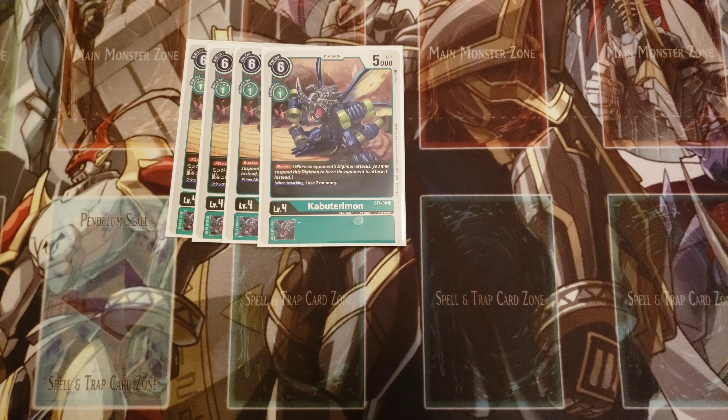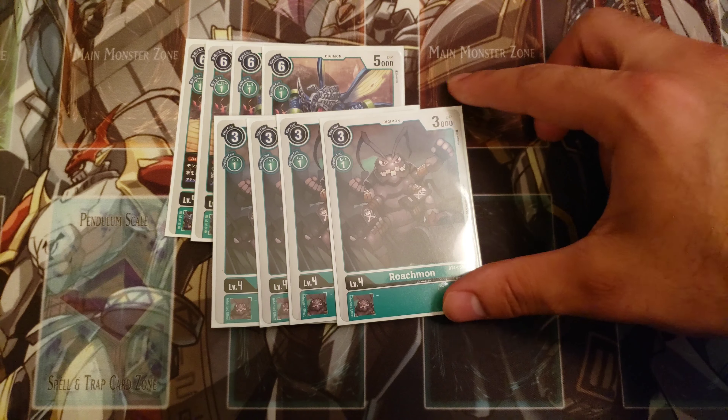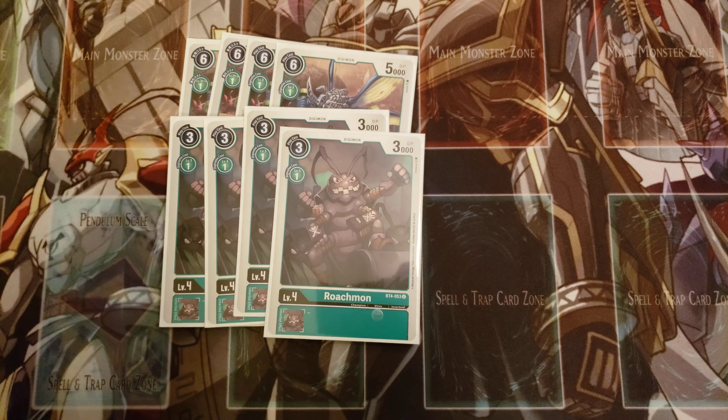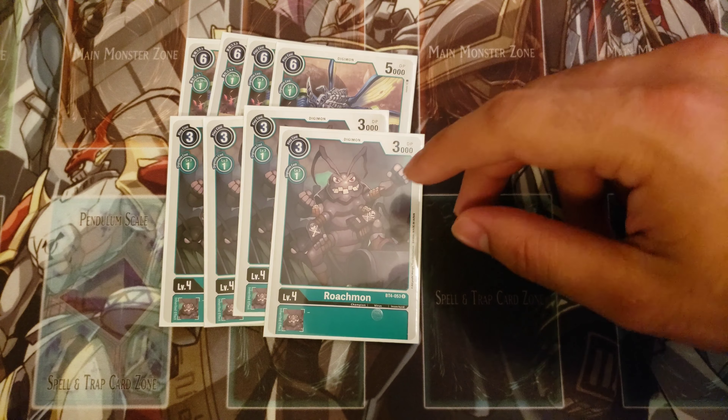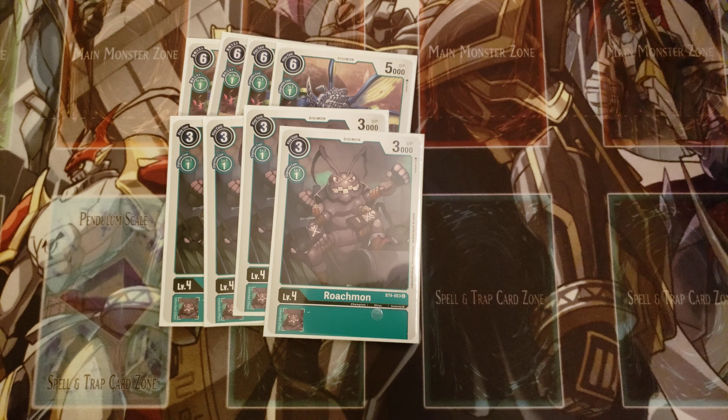For the level fours, I'm playing four copies of Kabuterimon — the blocker from the starter deck. It's a one-cost evolution blocker for green, which is super playable in pretty much every green deck. I'd recommend Woodmon if you're scared of DP reduction, but overall Kabuterimon is better in general scenarios. Also playing four copies of Roachmon. He's a three-play cost, one-cost evolution Champion — absolutely crazy stats. He is only 3000 DP, so be aware that cards like War Greymon can just delete him, but the cost efficiency more than makes up for it.